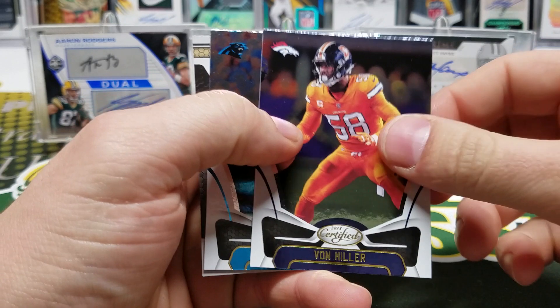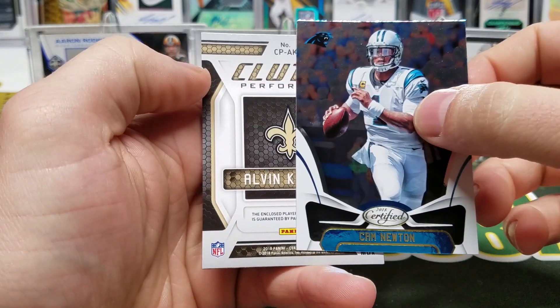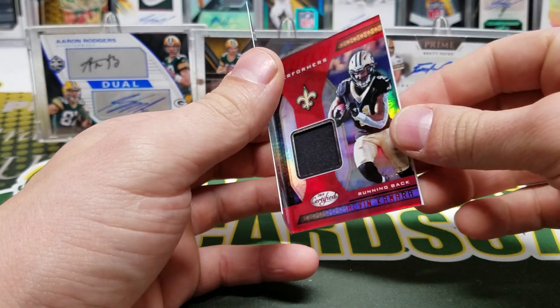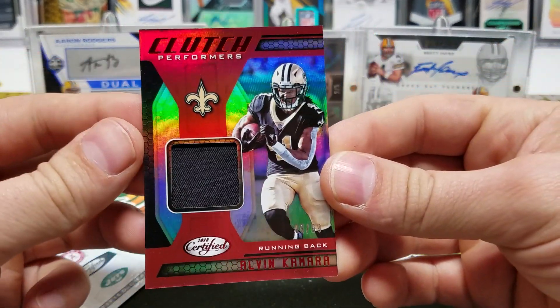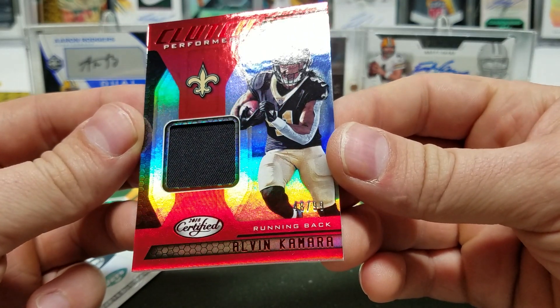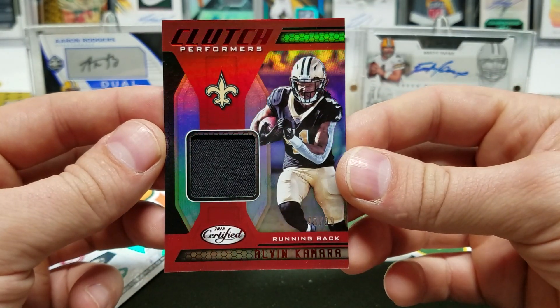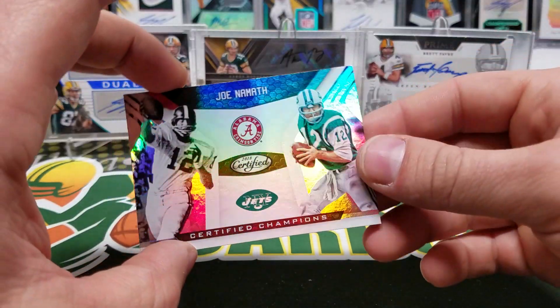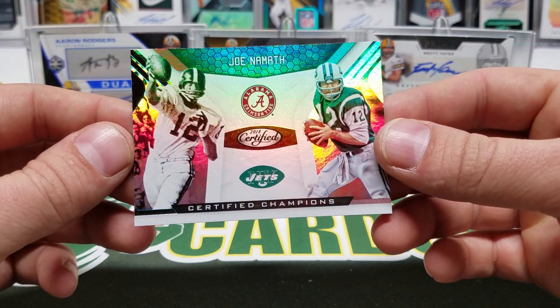Von Miller, Cam Newton — we have a Clutch Performers Alvin Kamara, out of 99, Clutch Performers, number 48 of 99. The Saints, and a Joe Namath Certified Champions.